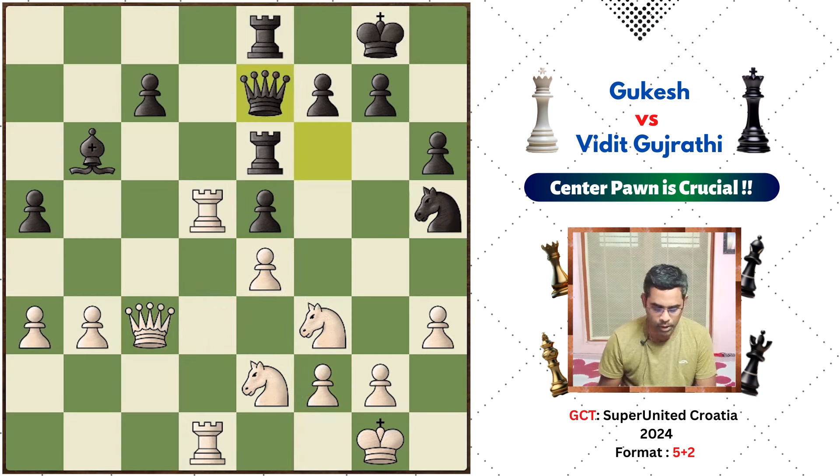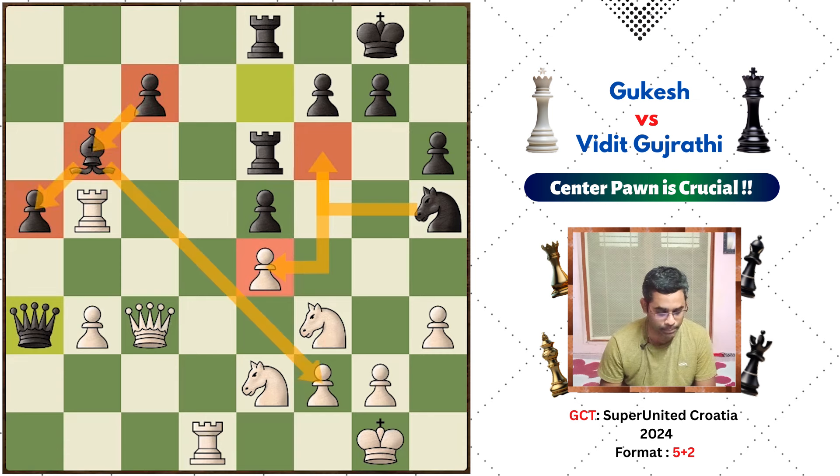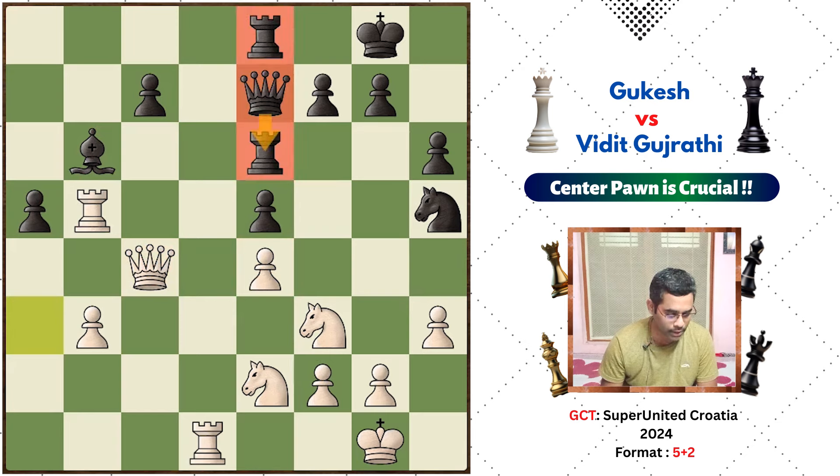In this particular position, Rook B5 and then queen takes pawn. White — Gukesh — is going to be a pawn down with the knight. The bishop is going to be very strong. The F2 square is a pawn. If white plays Qc4 to safeguard this pawn, you can play Queen Esa.